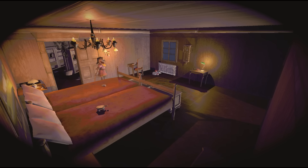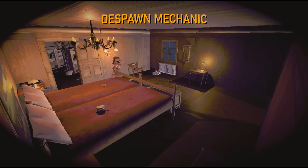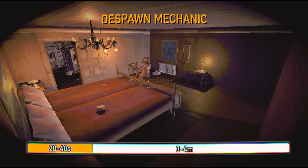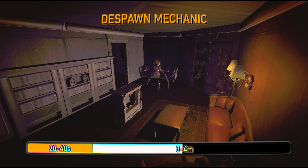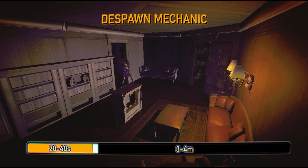Enemies in Repo have a despawn mechanic — every enemy will despawn after a certain amount of time. You can think of this time as a countdown separated into two parts. The first part of the countdown will begin as soon as the enemy spawns and will last between 3 and 4 minutes. There is no stopping or slowing down this countdown. Once it's complete, the second part of the countdown will begin, which lasts between 20 and 40 seconds.